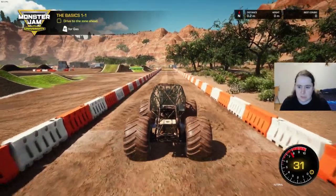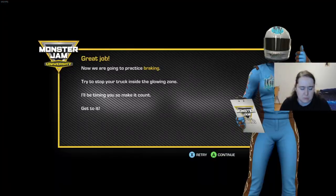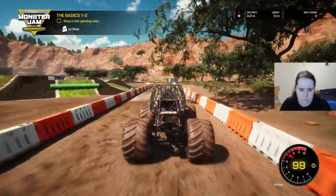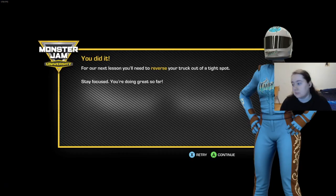Okay, much better. Now we are going to practice braking — try to stop your truck inside the glowing zone. I'll be timing you, so make it count. Get to it. Are we getting it? Yes. Nice, you did it. For our next lesson, you'll need to reverse your truck out of a tight spot. Stay focused — you're doing great so far.